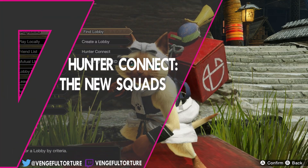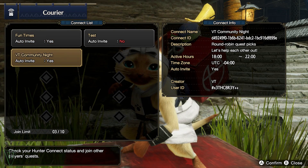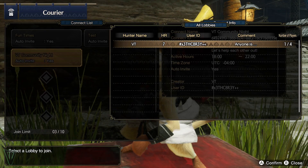Squads are back in Monster Hunter Rise — they just have a new name: Hunter Connect. Connects allow you to join your friends in a private, easily found lobby.